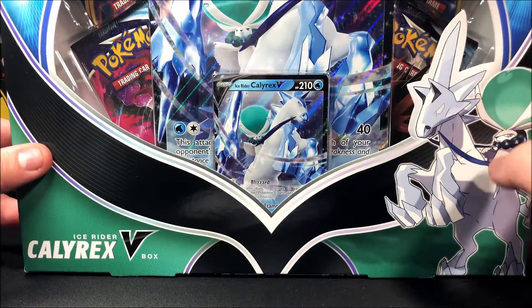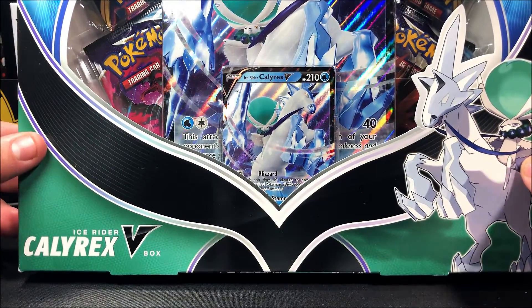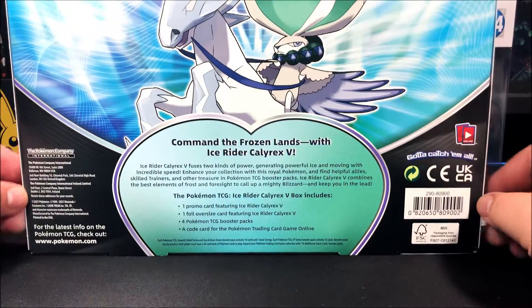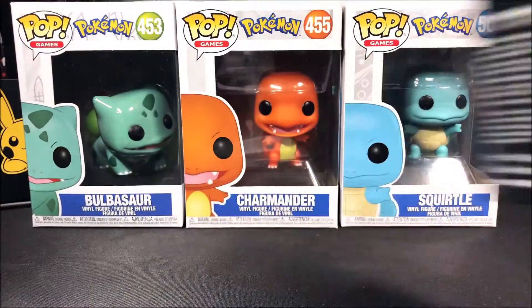It seems like it comes with the promo, a jumbo, and four packs. I don't know if all four packs are gonna be Chilling Reign but I know the first two are for sure. For the back in case you guys want to read it: command the frozen lands with Ice Rider Calyrex V — it fuses two kinds of power generating powerful ice and moving with incredible speed. It comes with a promo, a foil oversized jumbo card, four Pokemon TCG booster packs, and a code card.